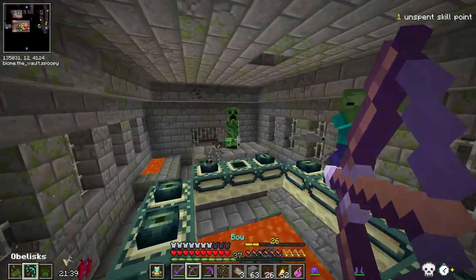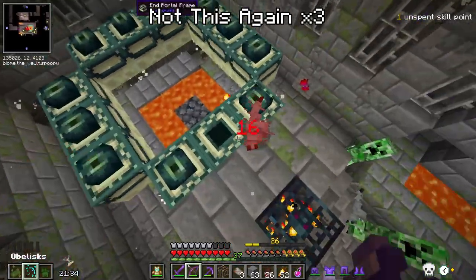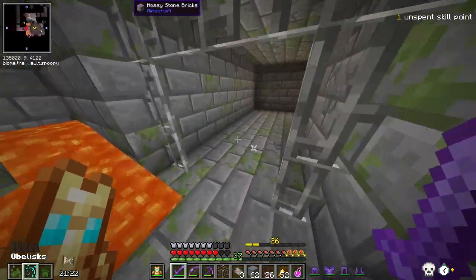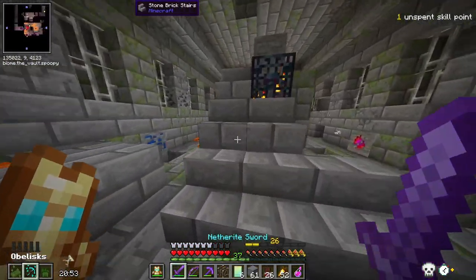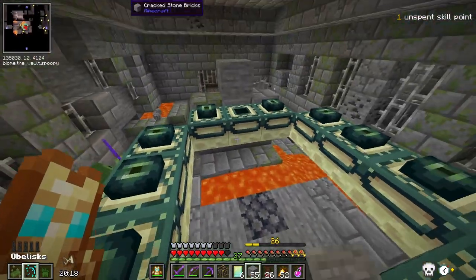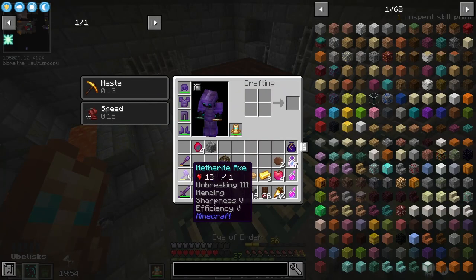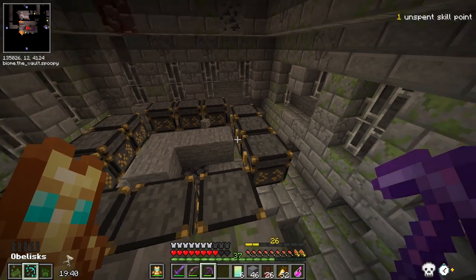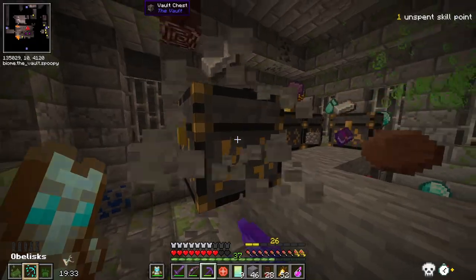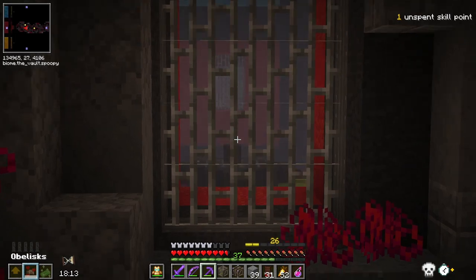Uh-oh, not this again — deja vu. I think we're good. Let's first get this out of the way, get rid of the lava. I hate silverfish. Grab an eye of ender, and boom! I think I can just vein mine these, and that should make it easier and faster to loot. Nice, not bad at all. Moving on. Oh wow, oh no — we got a puzzle room! This vault is really, really cool.